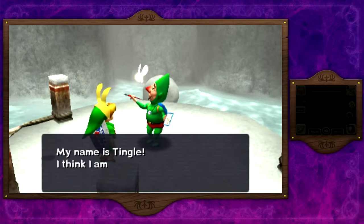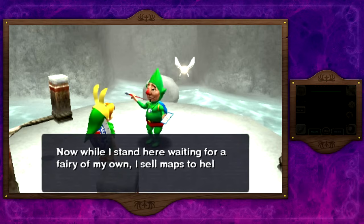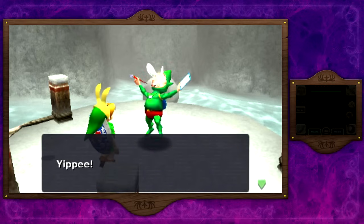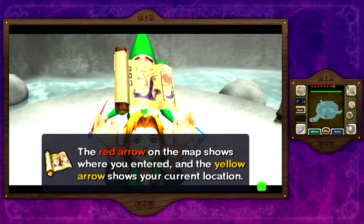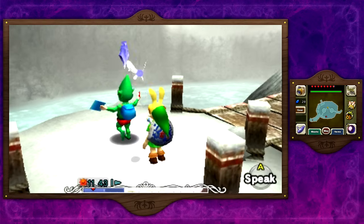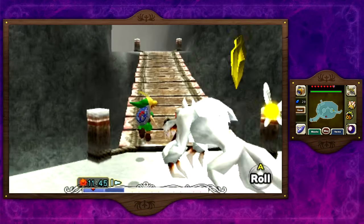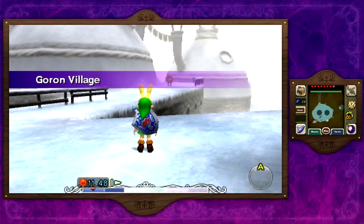Let's go ahead and buy the map for Snowhead from Tattle because I would like to see the map of this area on the bottom screen. I love how they actually have the map on the bottom screen — it just makes it so much easier to look at things and it's a lot more detailed. It shows you the chest, everything — you can see what level is higher than the other, and the way the map is detailed. This is one of the features where the bottom screen is super, super helpful, aside from having your items displayed on it as well.